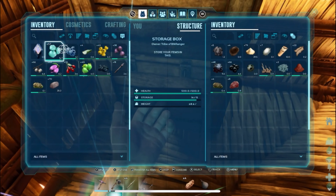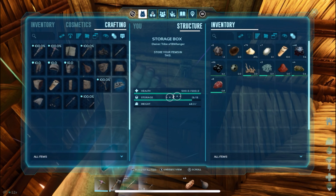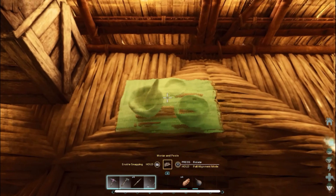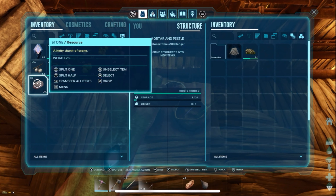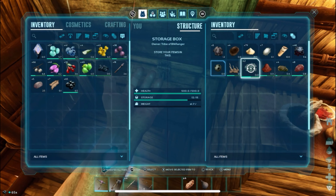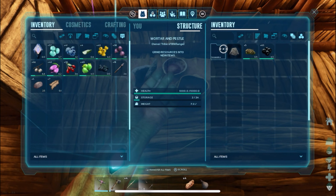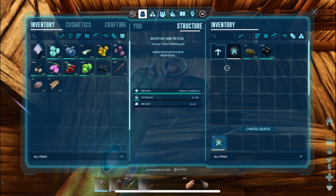Let's grab some stuff. I want to make a mortar and pestle so we can start getting narcotics. The parasaur should be able to knock out with a club, but eventually we're gonna want to be getting these other bigger tames. Narcotics and Trank Arrows are gonna be a must. So we'll start working on making narcotics with all the stuff we're getting. With the parasaur we'll be able to get some berries, so we'll be able to actually get a decent amount of narcos. They don't go bad, so we don't gotta worry about that.